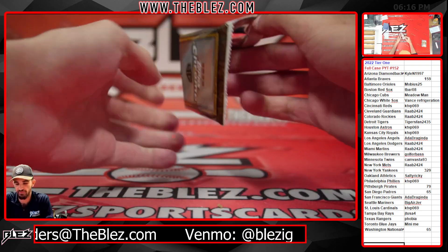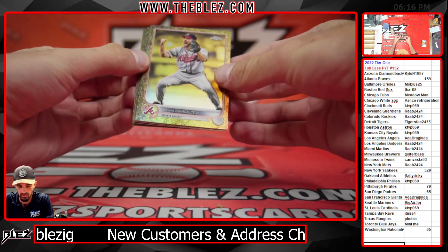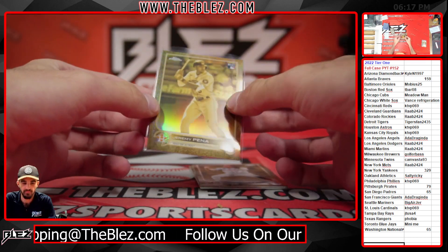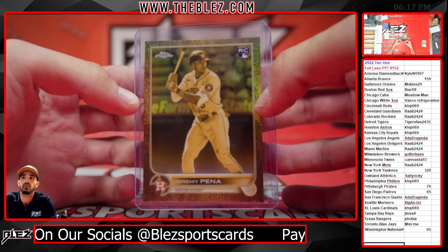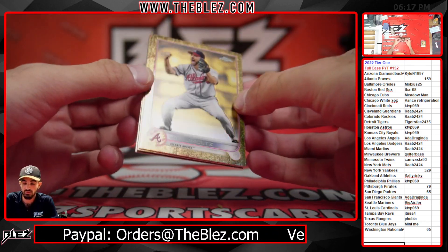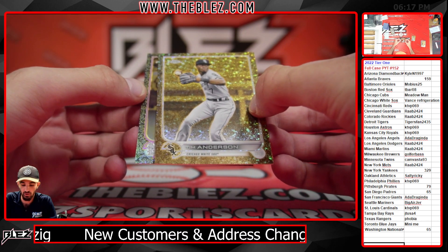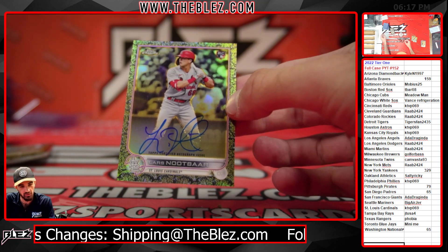And then one more chrome pack — this one feels thinner, maybe only one auto in this one. Oh, that's nice: Jeremy Peña sepia rookie. Smoltz, numbered to 99 — there's only one auto in this one. Tim Anderson, and then the auto is a Cardinal — Cardinal rookie, new player. Not bad at all right there.